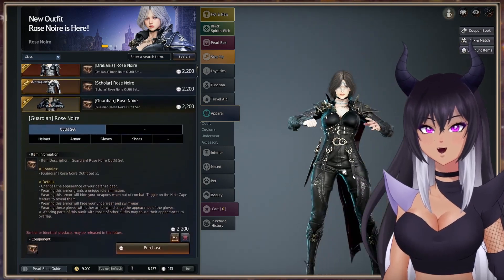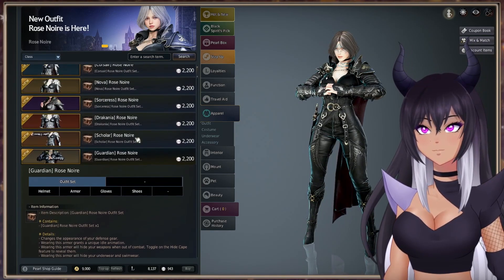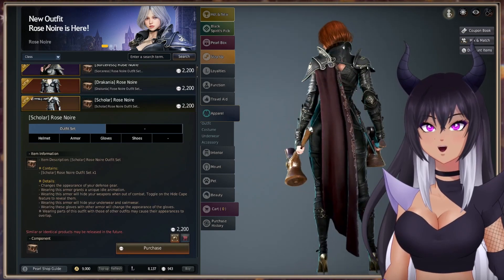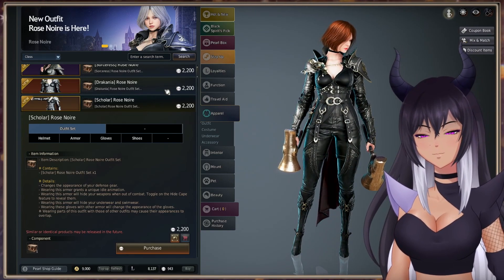We have Guardian here. Then Scholar — another W outfit for Scholar. It's a very new class and doesn't have very many outfits, but the ones it does have — wow — it's killing it.